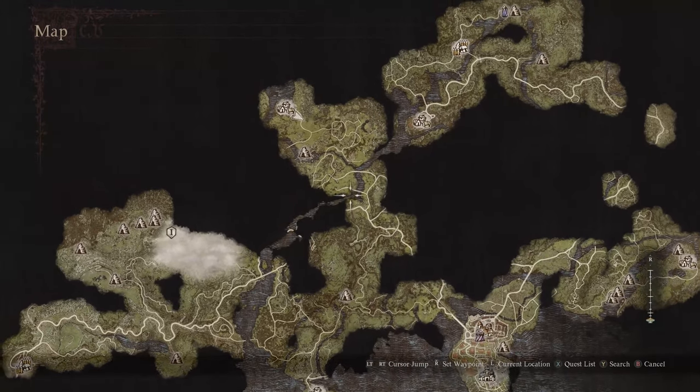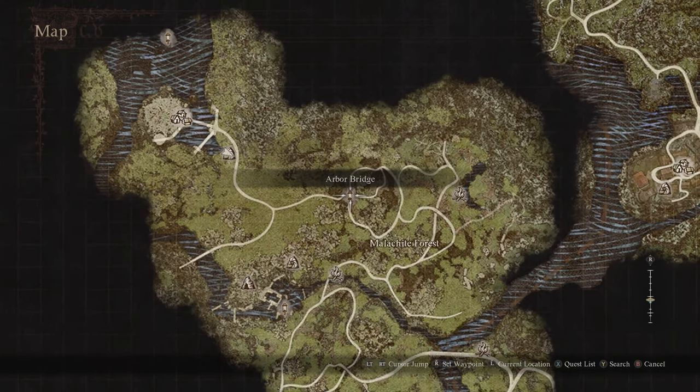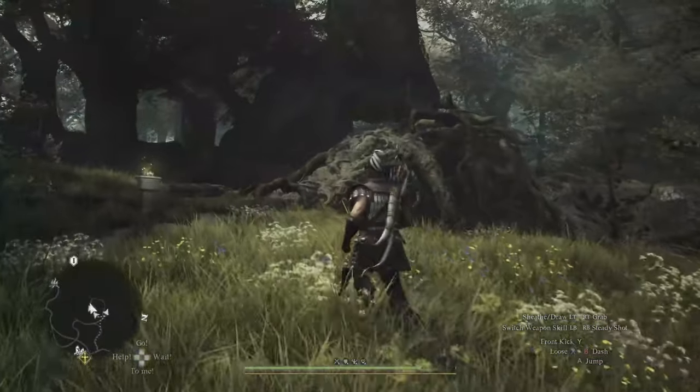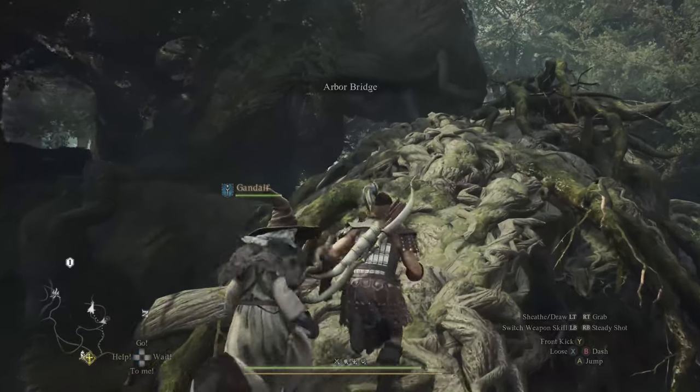If you'd like to teach Woodland Wordsmith to your own pawn, you can make the trek to the Sacred Arbor by heading to the Malachite Forest and traveling to this spot on the map. Note that you'll first need to climb a spiral staircase and then cross the Arbor bridge. You can use these lanterns as a guide to find the right way to go.